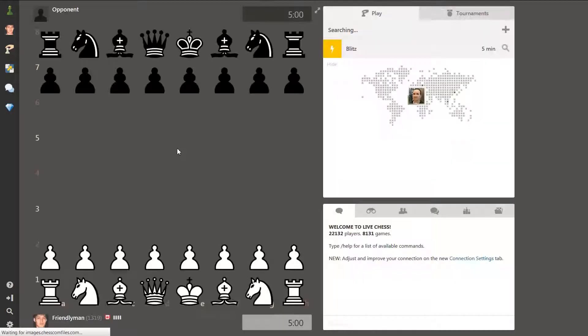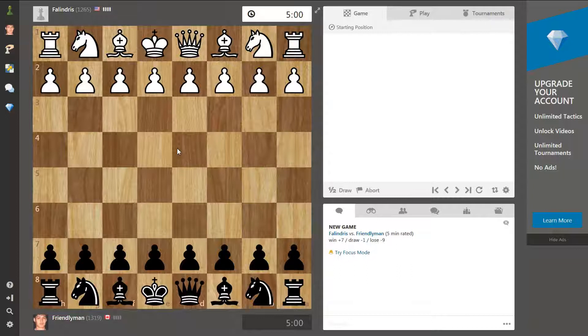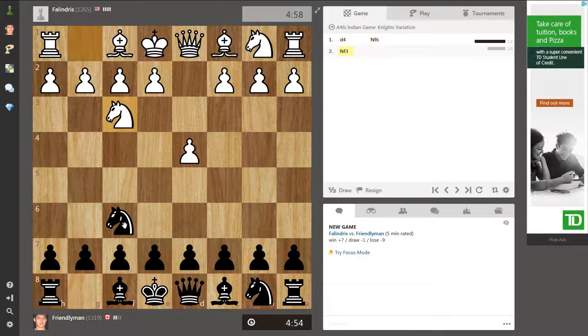I got a dark screen, kind of slow. Okay, 1625. He plays D4. Now, I play a little game called the Blumenfeld. Yeah, that's it. I'll see if he bites the Blumenfeld.